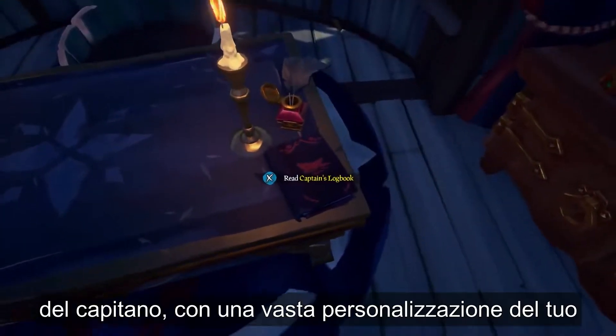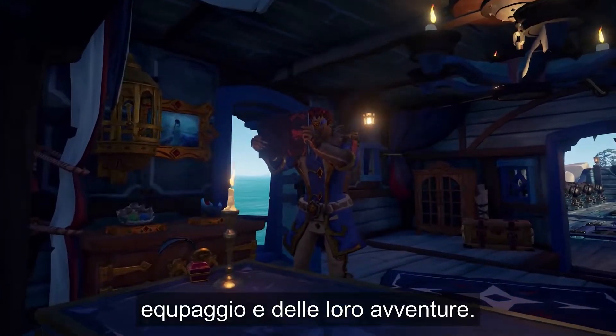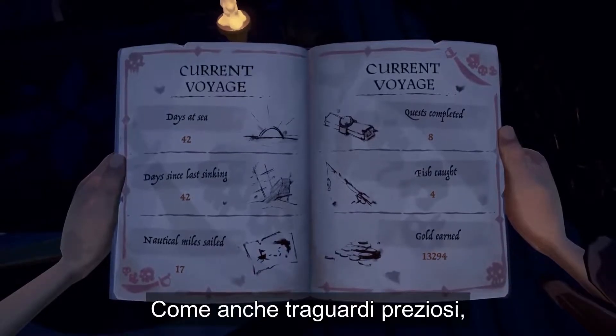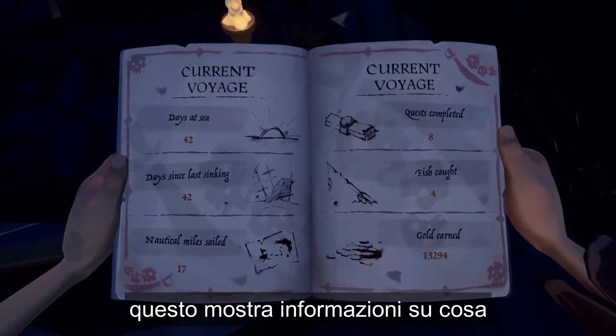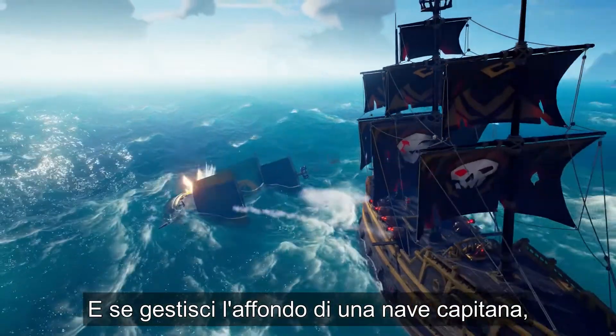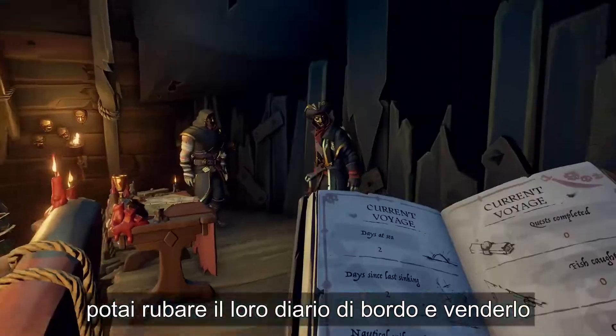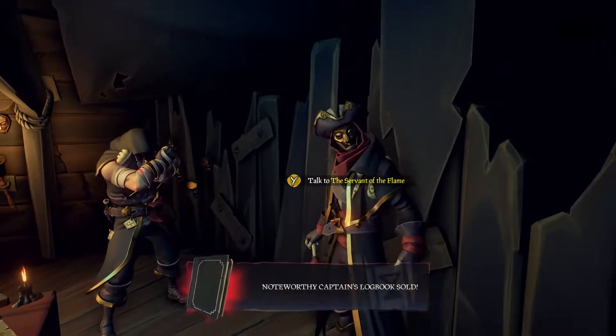Each time you sail on a captain's ship, you'll also have access to the captain's logbook — a personalised record of your crew and their adventures, as well as treasured accomplishments. This shows information about what the crew has achieved in their current session. And if you manage to sink a captain's ship, you can steal their logbook and sell it to the Reaper's Bones for gold and reputation.